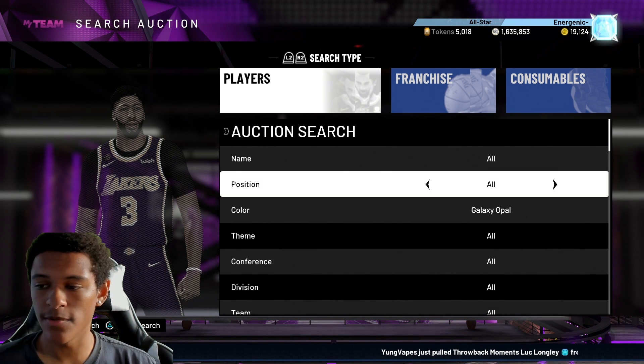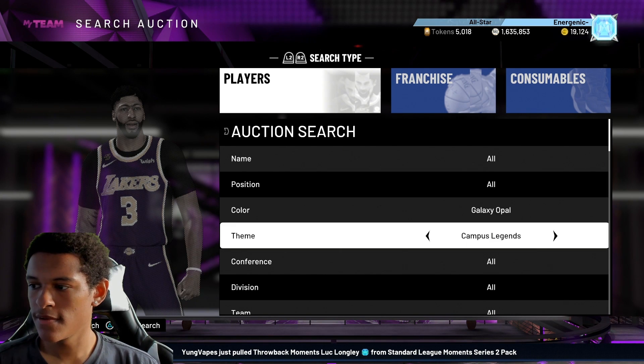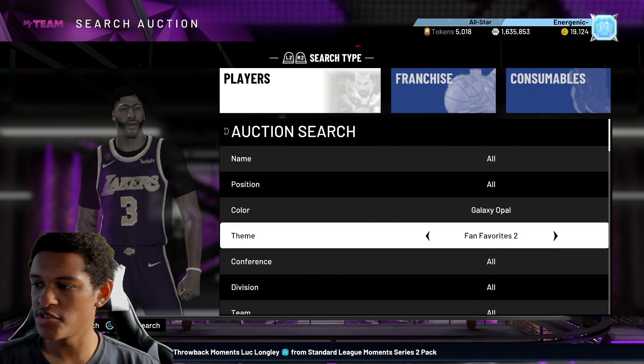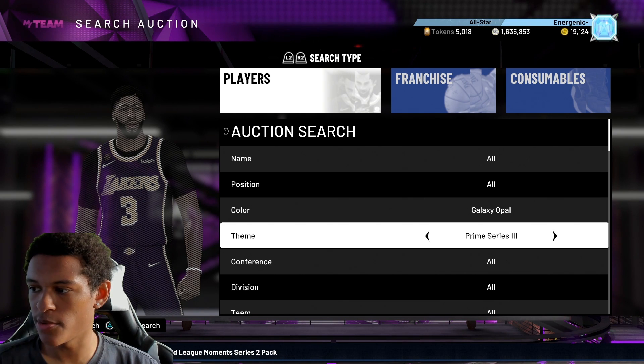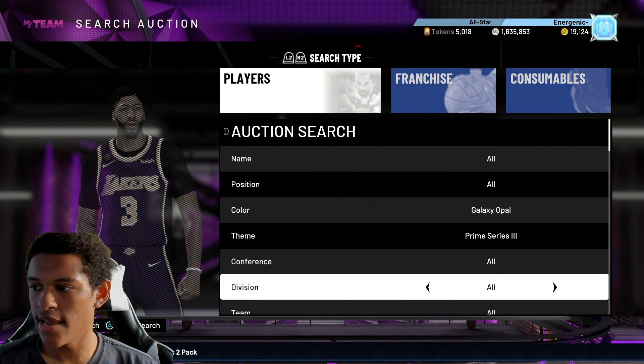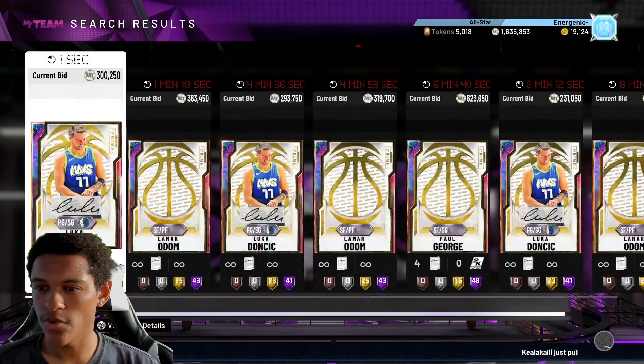The first filter I'm going to spend a lot of time on is Galaxy Opal. You're going to go Prime Series 3 — there are multiple filters you can do, but we're going to go Prime Series 3 and set the minimum buyout to 500. Let me show you the players that are on this filter.